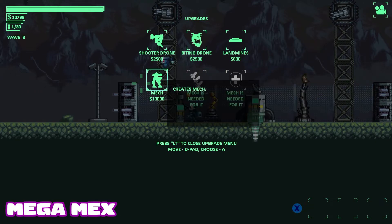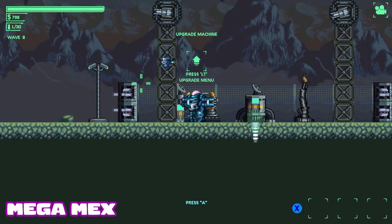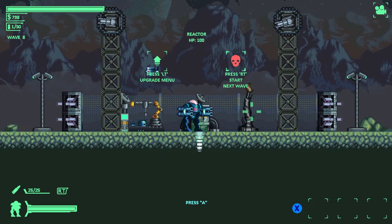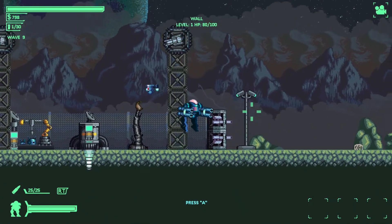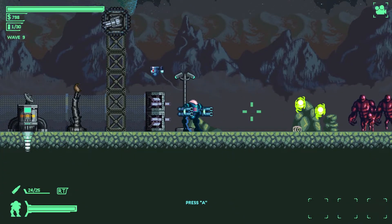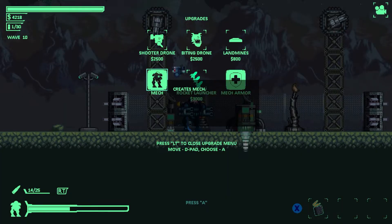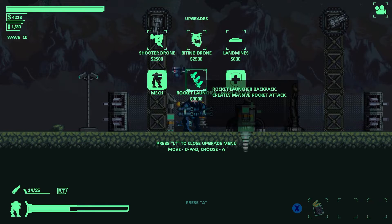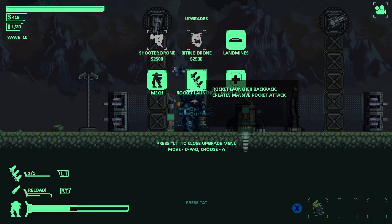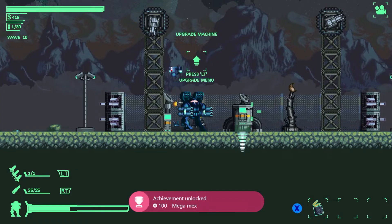Now it's time to get some serious firepower. First off we're going to have to repair the bench and then save up $10,000 to buy the mech. But the achievement won't pop yet — that's because it isn't fully upgraded. Once you've got the mech, grind another $3,000 and buy the rocket launcher, which will fully upgrade your mech and give you the achievement. Please note I had to do this two times before the achievement popped, so it is a little bit bugged, but you will get it eventually.